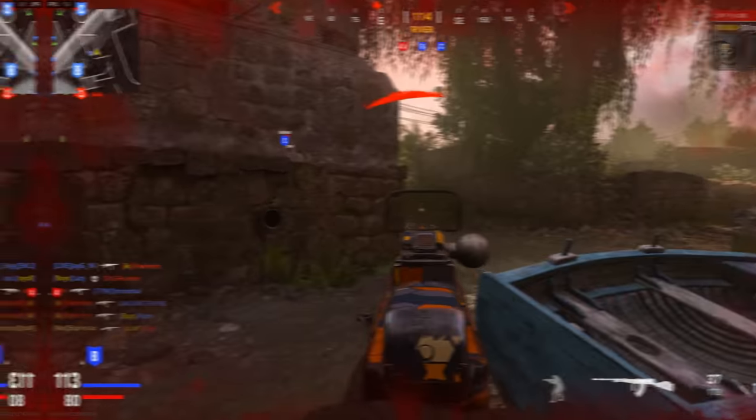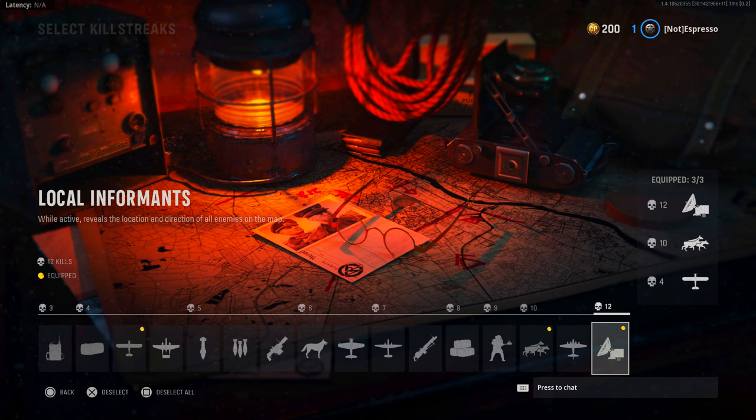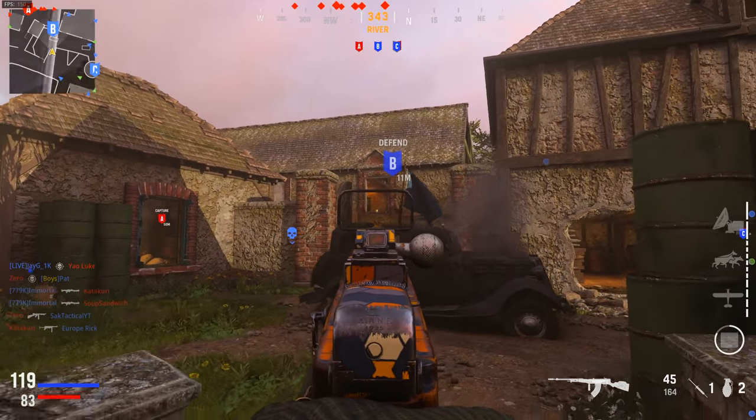Information is everything. Non-lethal streaks can be your best bet — I usually run UAV, Local Informants, and Dogs mixed in for extra kills, sometimes swapping in the standard Intel streak so all three give me enemy positions. This lets me keep my gun up and move from point A to point B without being caught off guard. I can still use tac-sprint and fly around the map, just more methodically — I don't have to turtle in any area because I know where the gunfights are coming from.